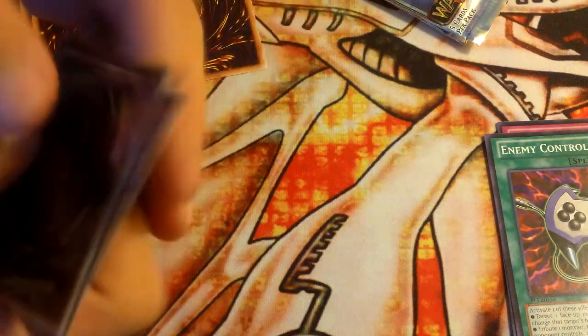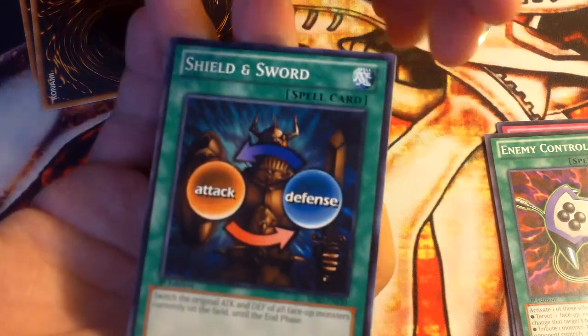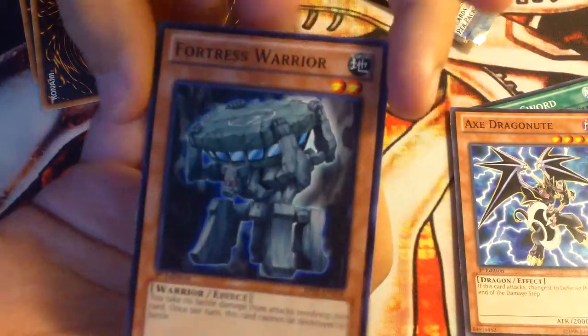So off to the side. Alright, so for our commons we got Shield and Sword, Extragneut, and Fortress Warrior.